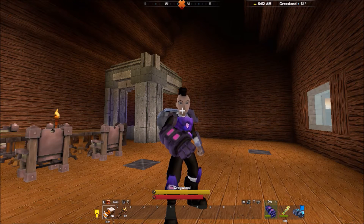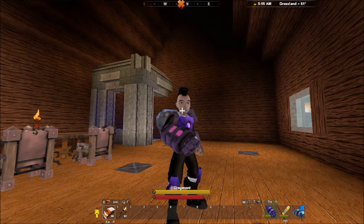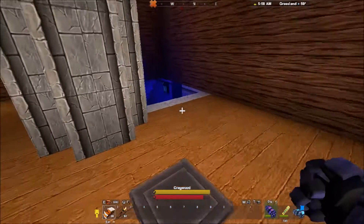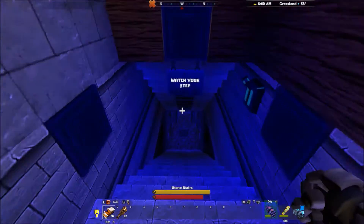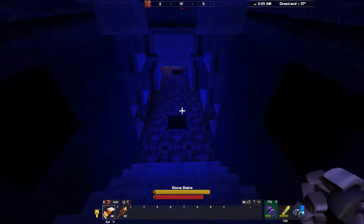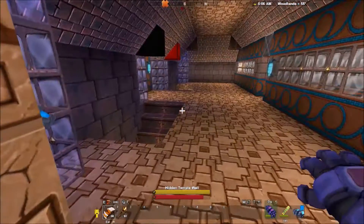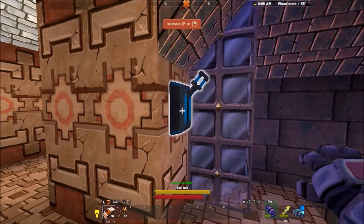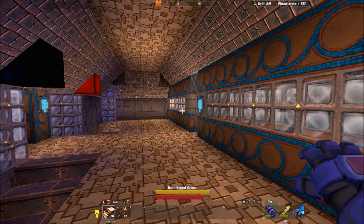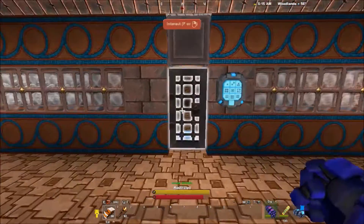Hey guys, welcome back. Today we're playing and I'm showing our new diamond coal farm, which is completely done — well, it still has like 10% left but I'm gonna go ahead. I'm turning the natural lights off so you can see what it looks like with the lights off.